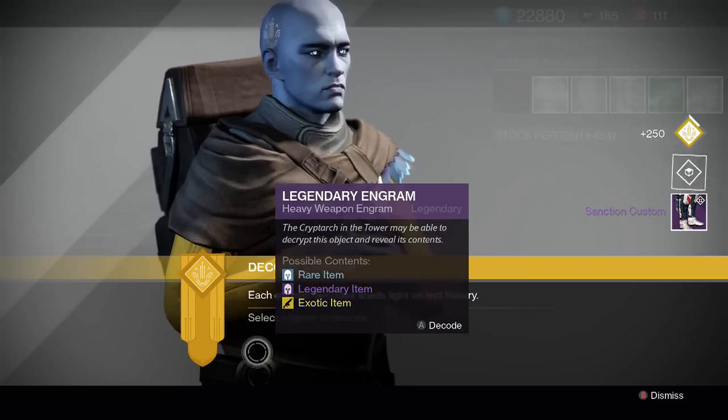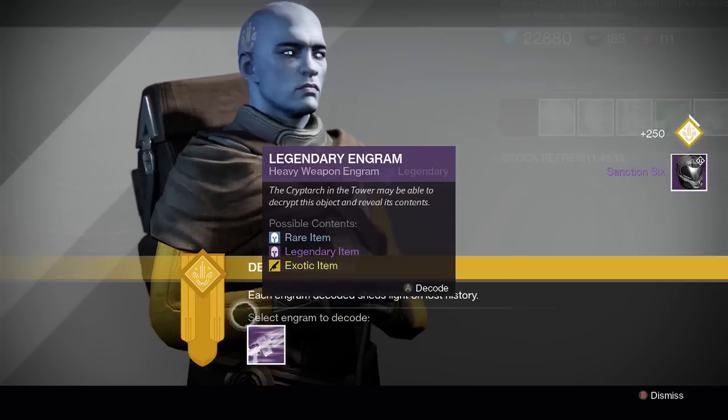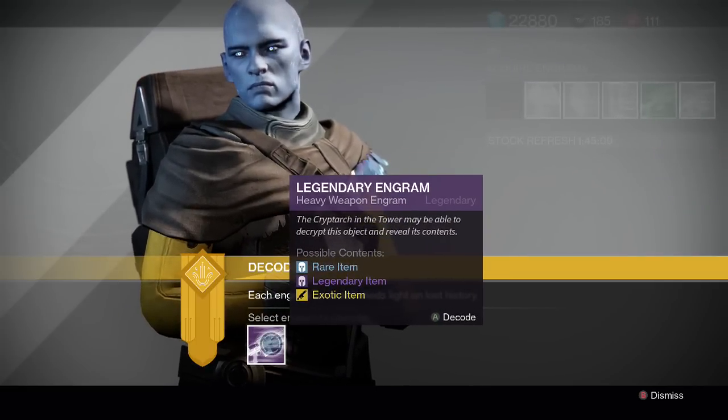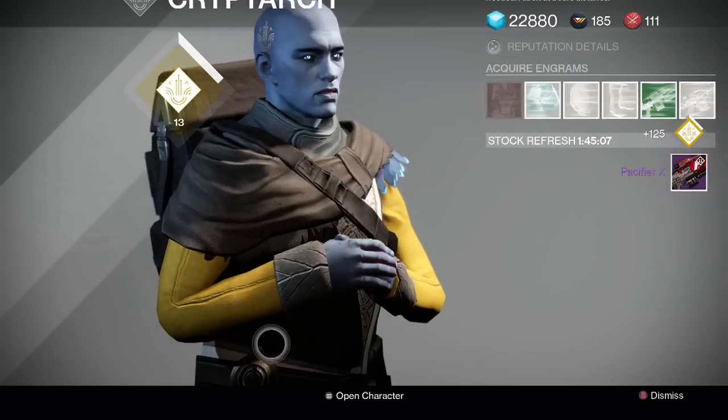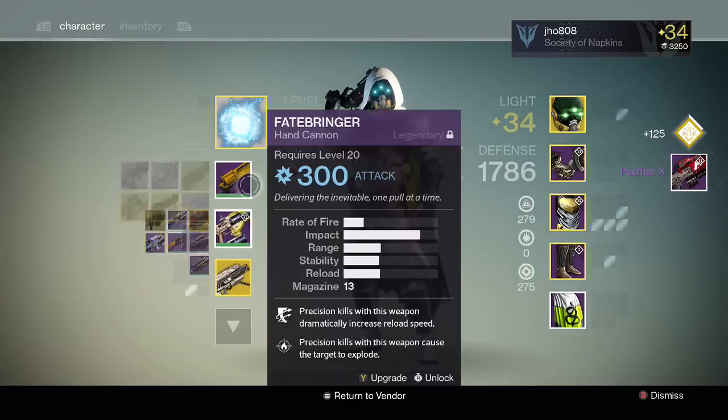For the boots we get Sanctioned Customs — all this sanctioned gear. For the helmet we get a Sanctioned Six, so pretty unlucky on all the armor pieces. For the gun though, I have one heavy weapon engram, and for this we get a Pacifier X — I believe that's the new Monarchy one. Let's take a look at it.